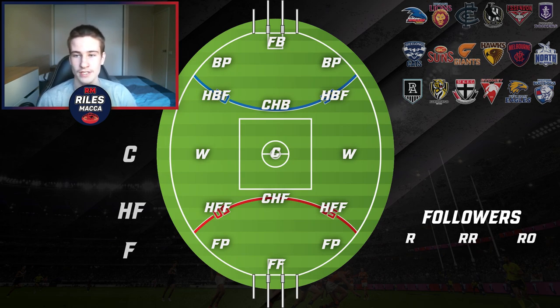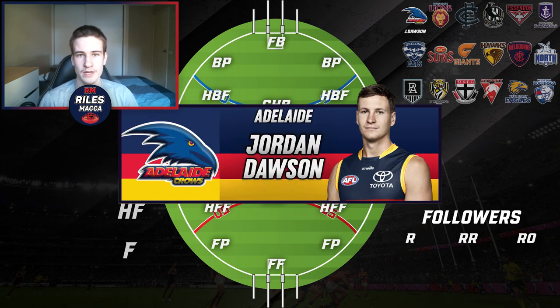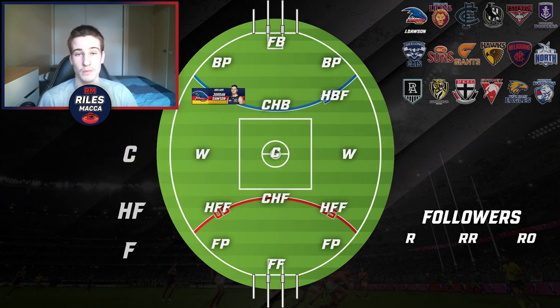Kicking off with the Adelaide Crows, I've chosen Geordie Dawson. He's had a great year coming across from the Sydney Swans — a very versatile option. Because he's played halfback predominantly, it's a no-brainer to put him in the halfback spot. He can play high up the ground and is a very good kick too.